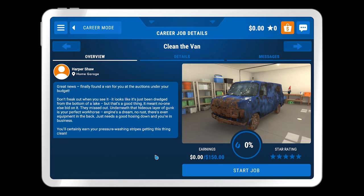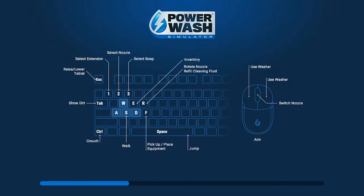Great news. Finally found a van for you at the auctions under your budget. Don't freak out when you see it — it looks like it's just been dredged from the bottom of the lake. But that's a good thing — it meant no one else bid on it. They missed out. Underneath that hideous layer of gunk is your perfect workhorse. Engine's a dream, no rust, there's even equipment in the back. Just needs a good hosing down and you're in business. You'll certainly earn your pressure washing stripes getting this thing clean. All right, let's start the job.